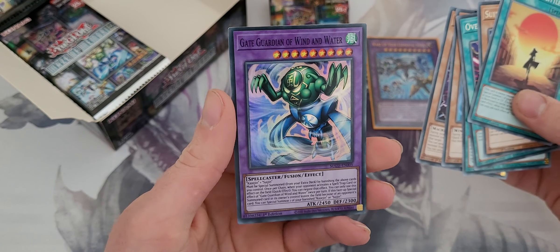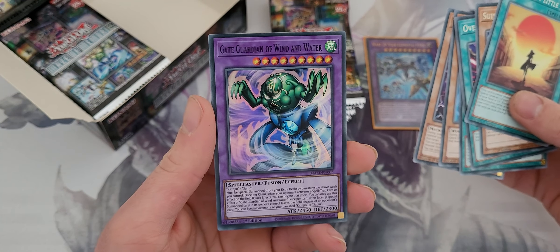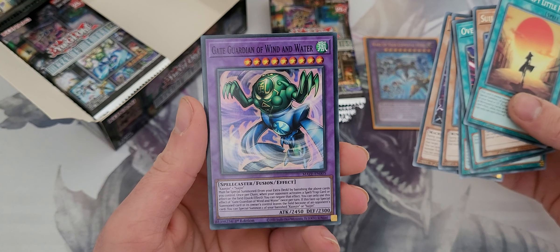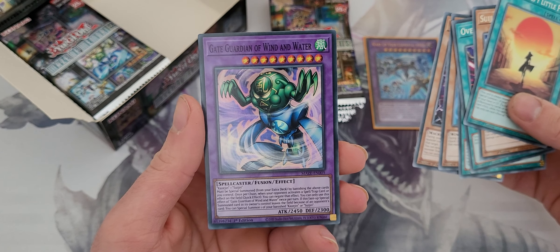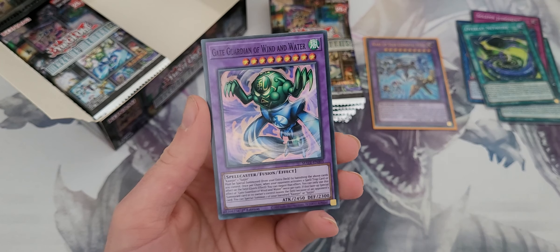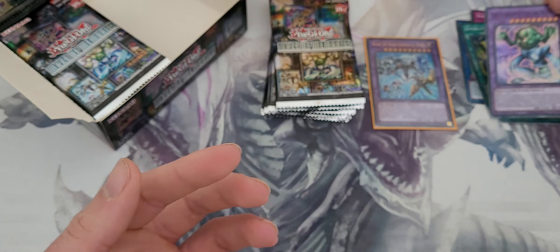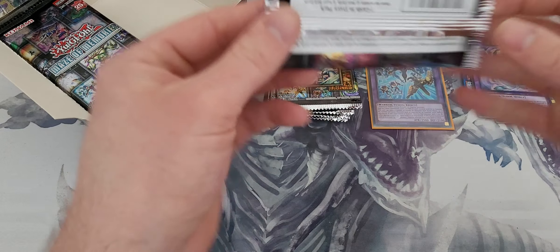So this is one of the Fusion Summons I was talking about. This requires Castrillion and Sewage in, which is really cool. I like how they've done this. I'm tempted to build a deck with it to be honest.